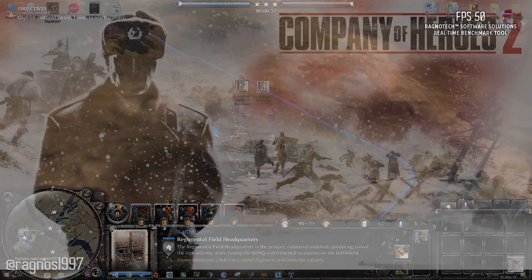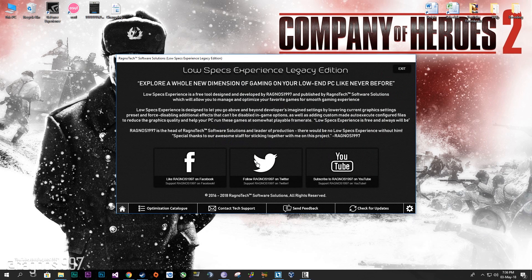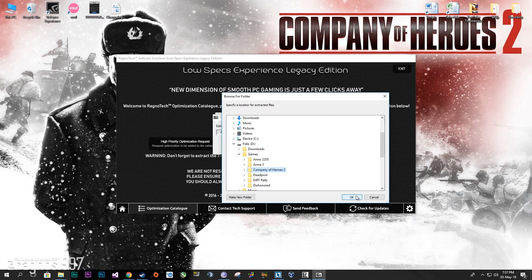First, download the Lost Picks experience from my website and install it. Start it from a desktop shortcut, then go to the optimization catalog tab and select Company of Heroes 2 from the drop-down menu. Now press 'load the optimization' and extract this package to the folder where your game has been installed.